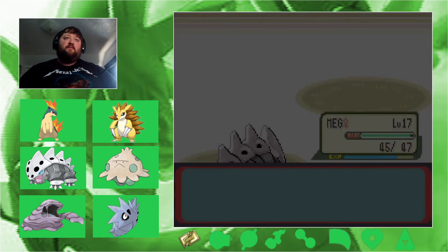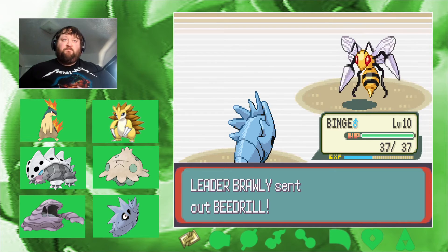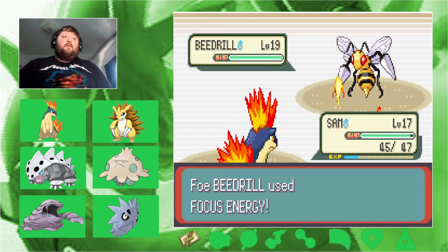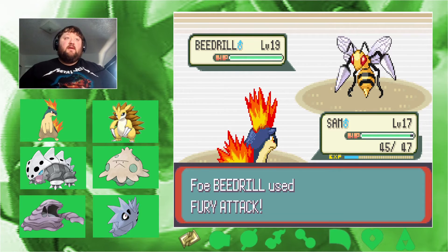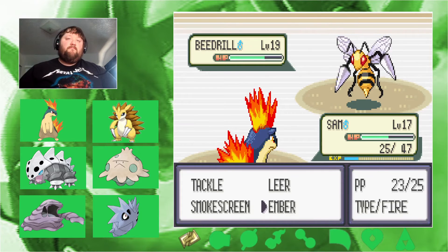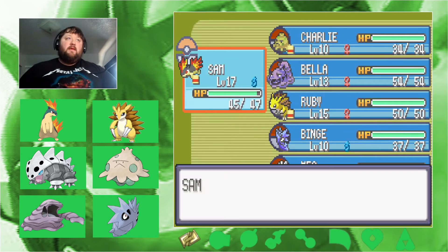A Beedrill — that's his ace. Let's get Binge some love, then switch to Sam. Beedrill uses Focus Energy getting pumped, going for crits with Fury Attack. Oh man — thank god. Sam needs to do some damage here. I don't trust it, so we're going to heal and play it cautious.